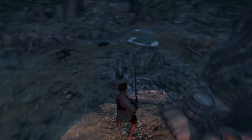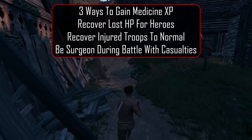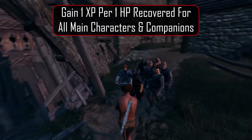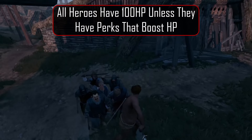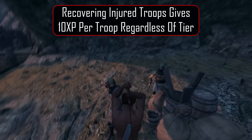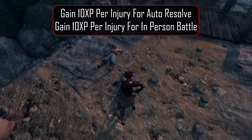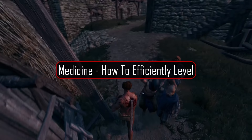There are 3 ways to gain XP for your surgeon's medicine skill: recovering lost HP for main characters or companions, recovering injured troops back to fighting shape, and accumulating deaths and injuries on the battlefield. For every 1 HP that a character or companion is healed, you will gain 1 XP. Without any perks, everyone starts off with 100 HP, so healing from 1 to 100 will give roughly 99 XP. Recovering injured troops back to fighting health will give 10 XP per troop — a flat gain regardless of troop tier. You also gain 10 XP per injury and 10 XP per death in-person, but only 5 XP per death during auto-resolve battles.